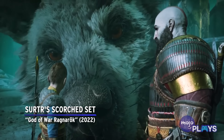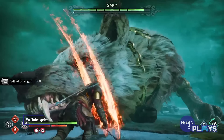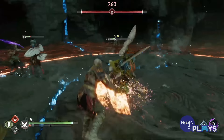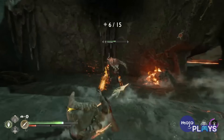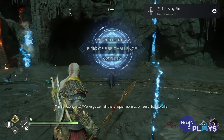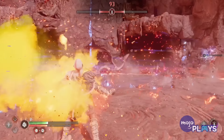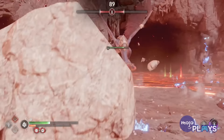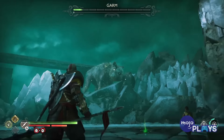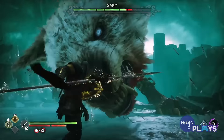Surtur's Scorched Set, God of War Ragnarok. Ragnarok brought back the combat challenges of Muspelheim, but unlocking the armor here is a bit more of a time commitment. You'll need to have already completed the six Crucible challenges, which unlocks the final challenges. Needless to say, these are much harder than those that precede them. You'll get a piece of Surtur's Scorched Armor Set after finishing the first, third, and fourth challenges. They're all pretty hard, so which ones you choose are down to your skills as a player. It's one of the best armor sets in the game, though — the gauntlets and girdle make Kratos take less damage and stagger when hit while performing an attack, and the cuirass lets him do extra damage while interrupting an enemy's attack.